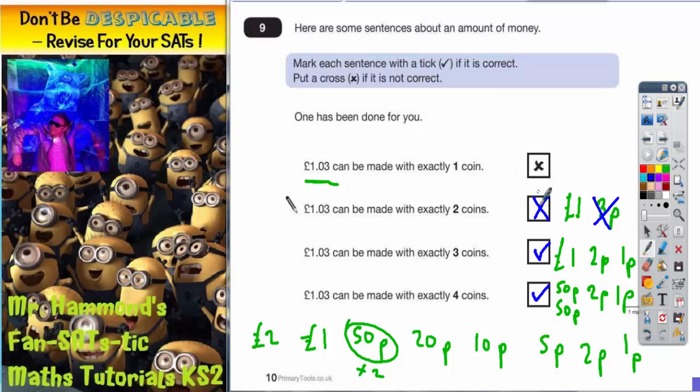So the top 2 need to be crossed and the bottom 2 need to be ticked. But again, it's worth mentioning that having those coins written out at the bottom will help you decide. See you in the next one, bye.